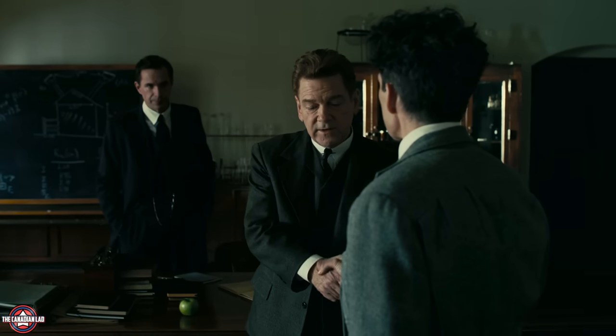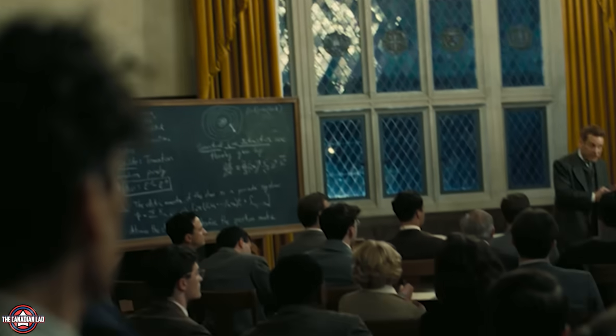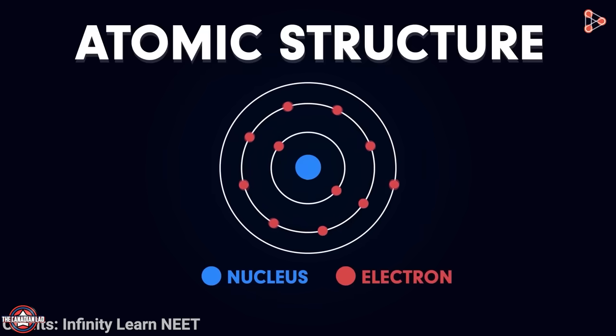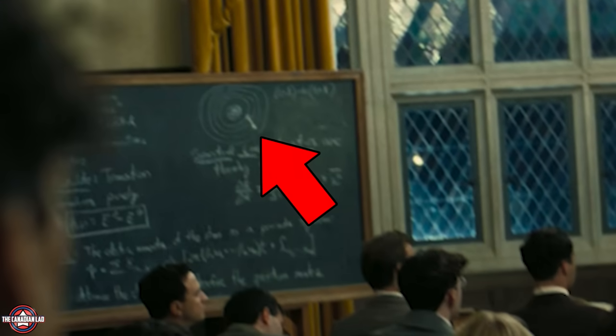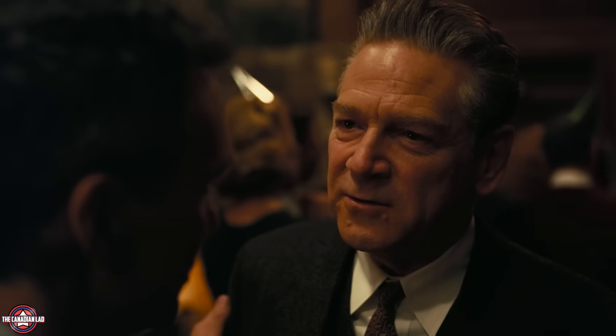Number 3. The first time we see Niels Bohr in this movie is when Oppenheimer attends one of his lectures. Notice on the blackboard, we can see an atomic model. Niels Bohr won a Nobel Prize for his work on the structure of atoms, where he said electrons were able to occupy only certain orbits around the nucleus — his atomic model was the first to use quantum theory. This not only fits Bohr's character but also the plot, because Oppenheimer played a crucial role in advancing quantum theory in the United States.